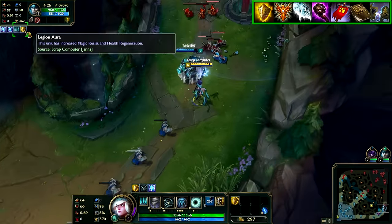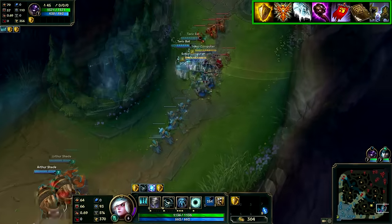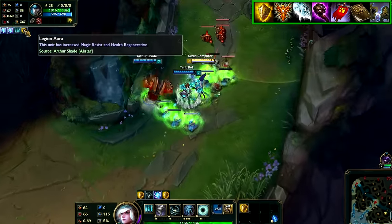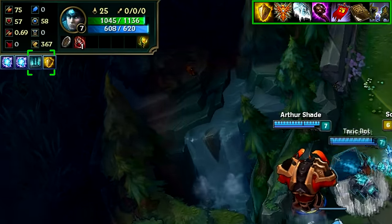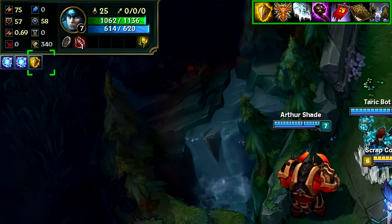So if your Nasus top gets Frozen Heart and your support gets it too, when you're teamfighting in mid game and everyone's clumping up, you're wasting 2,500 gold because it's only being used once. The aura is only being applied once to your enemy. These passives do not stack and they only apply once. You only need one of these items, no more.